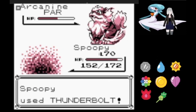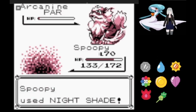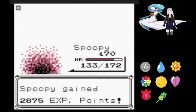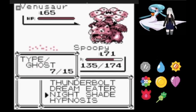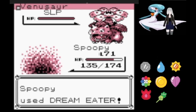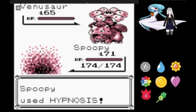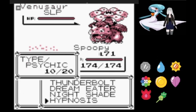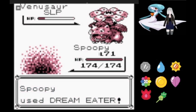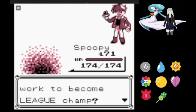That brings out Arcanine, which survives Thunderbolt but then uses Ember — I don't know why it's using that instead of Flamethrower, but either way we're on to Venusaur. We're able to immediately put Venusaur to sleep and Dream Eater leaves it in the red, but Summer has a Full Restore. A second Hypnosis lands and Dream Eater once more leaves it in the red. I anticipate a second Full Restore and click Nightshade, but it seems like he only has the one, and the battle is over.